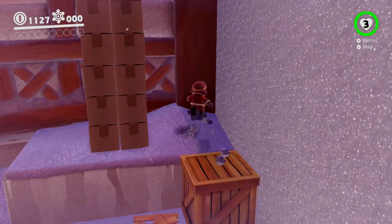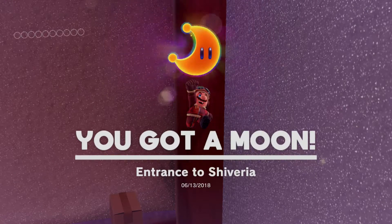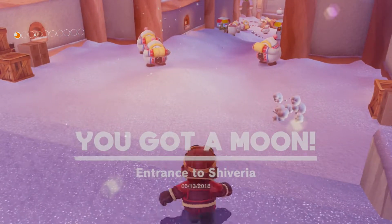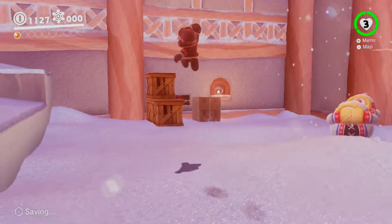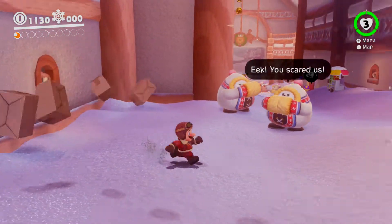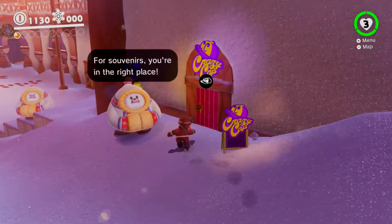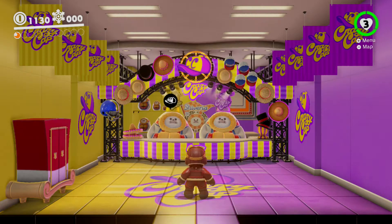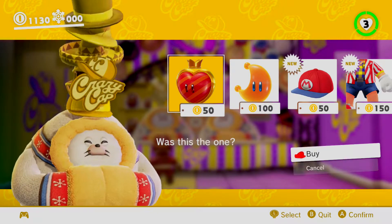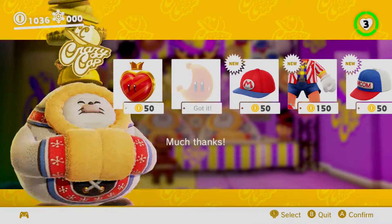Right off the bat I know there's a power moon up here. We're gonna use that tip we saw in the Odyssey - do some wall jumps, just wall jump off this box, push them away, and you're good. Really not that bad. There's a little hint art on the wall you can get. I go in through here and I buy a power moon. That's all it took.